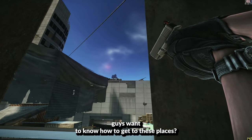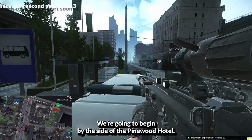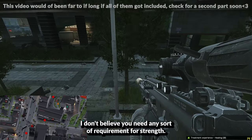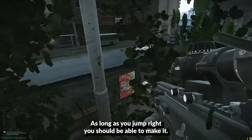So you guys want to know how to get to these places? In this video, I'll show you. We're going to begin by the side of the Pine Hood Hotel. This is one of the easier jumps to be able to do. I don't believe you need any sort of requirement for strength — as long as you jump right, you should be able to make it.